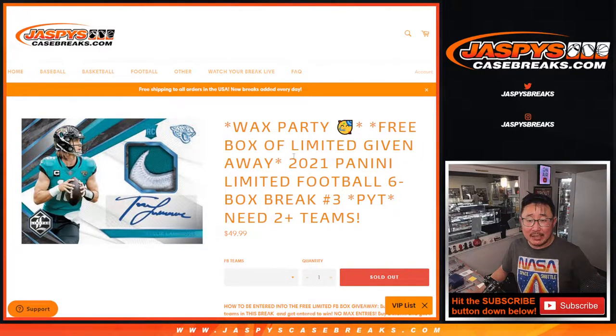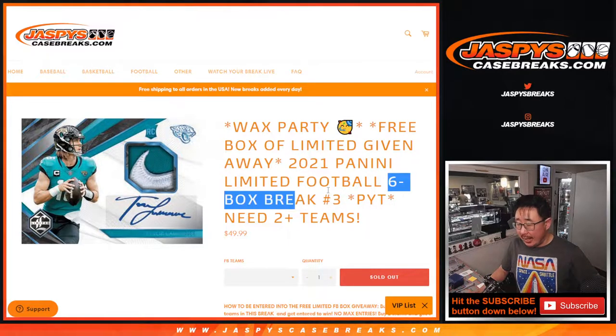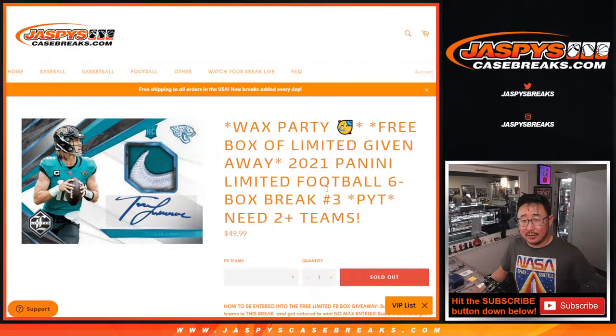Hi everyone, Joe for JaspiesCaseBreaks.com coming at you with 2021 Panini Limited Football. Six box, pick your team number three. It's a half case from a fresh case. These are 14 box cases, and we're going to do 7 boxes. One of those 7 boxes is going to be the giveaway box, and then we'll do the other 6 as the pick your team.